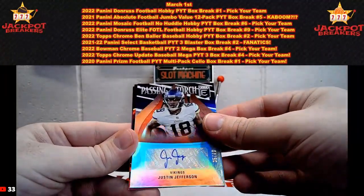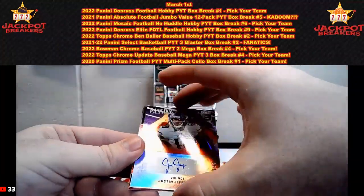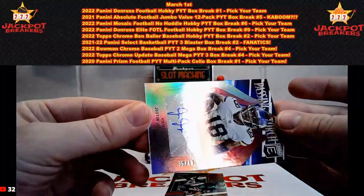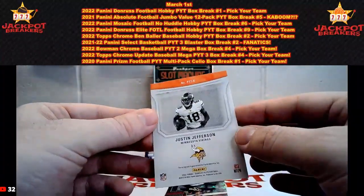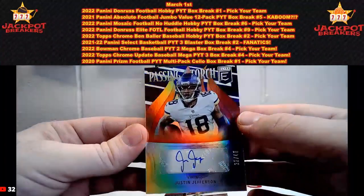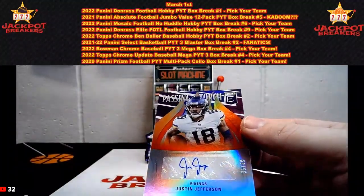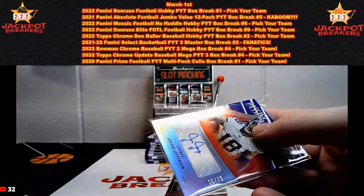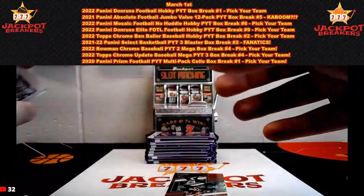Elijah Moore, Joe Burrow, TJ Hawkinson — and there is our first auto! It's going to be Justin Jefferson for the Vikings on Passing the Torch. That's going to be out of 49 — 35 out of 49. I guess there's no other player on the back; it's just Passing the Torch like the NBA ones we've hit that would have two players. Cool auto though for the Vikings out of 49. I don't think we've ever hit a Passing the Torch in football — we've hit several in basketball.